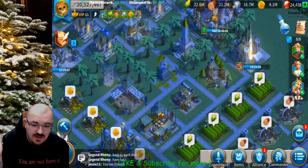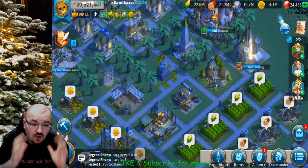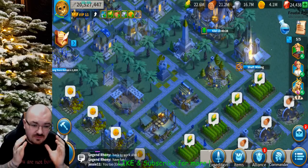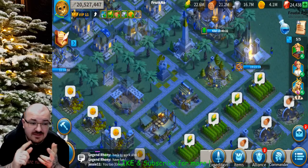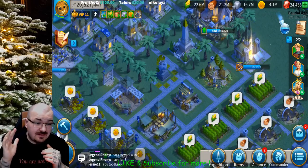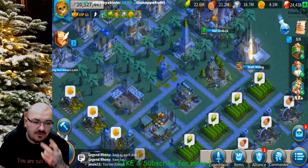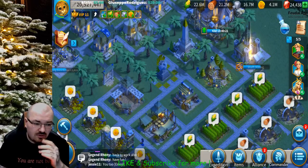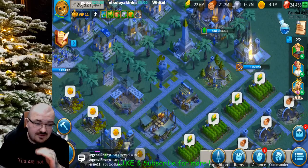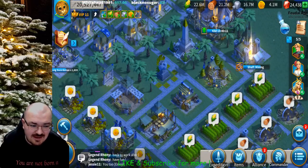Hello everyone, my name is Legend Ronnie and this game is Rise of Civilizations. This video is going to cover all the advanced and elite commanders. The green ones are the advanced, the blue ones are the elite, the purple ones are the epic, and the yellow ones are the legendary. I'm going to talk about these commanders including talents and everything — how you can best benefit from each commander or if they are any good at all.